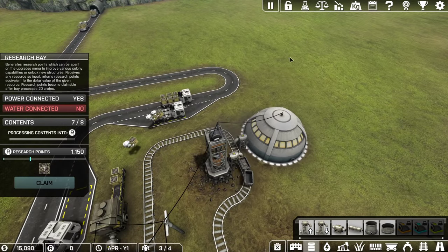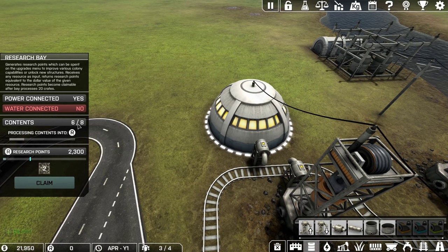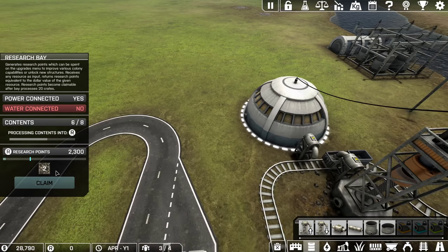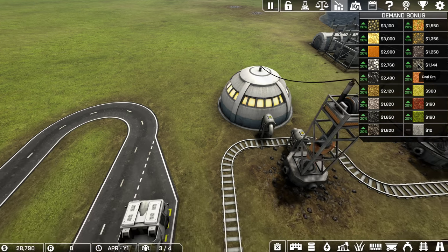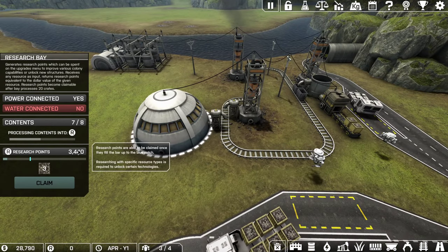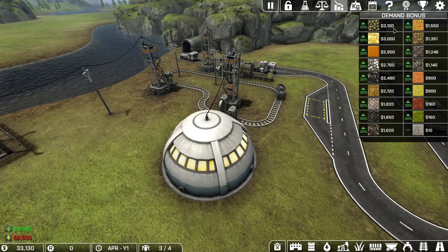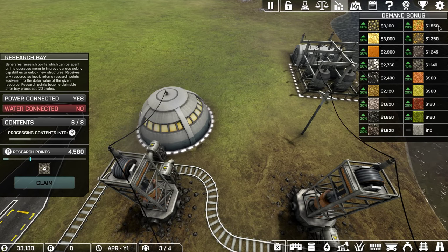Research will grind through the materials you put into it — it can store up to eight contents at a time and processes them at market value. I've processed two coal ore at 2,300, meaning the market value is half that, so I'm making about 1,144 research per coal ore researched. Market values change often, but generally ash, grass, and red grass are always the worst, while capacitors are the best. Keep an eye on the demand bonus because what you put in your research bay is directly linked to it.